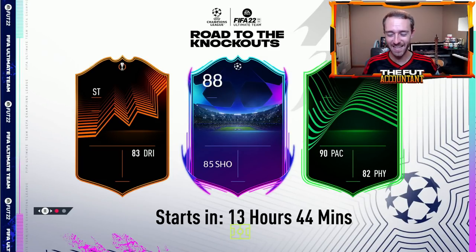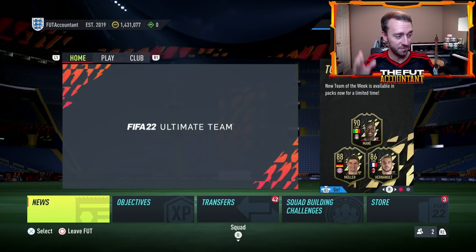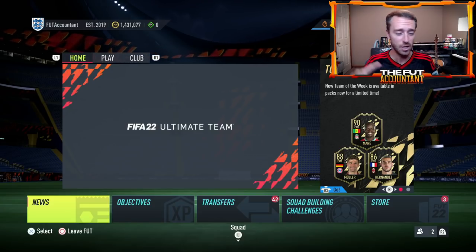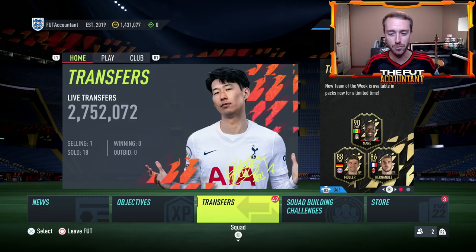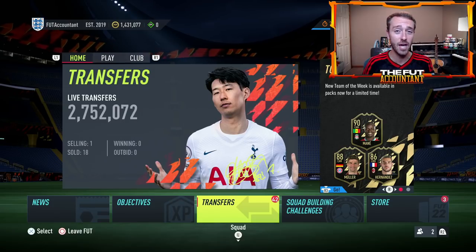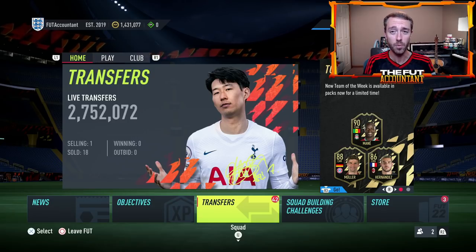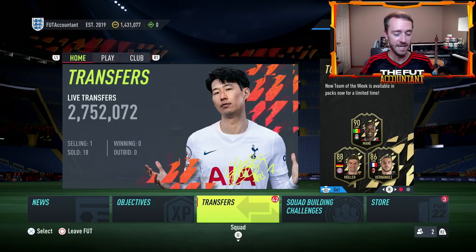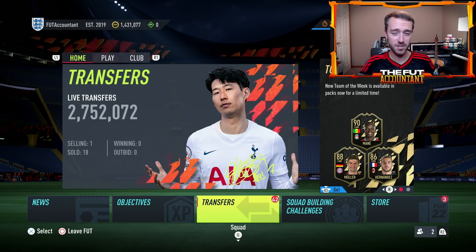Hey guys, it's Nade, aka the Foot Accountant. Welcome back to the channel. Road to the Knockouts is here in FIFA 22 Ultimate Team today — the brand new promo featuring live cards, confirmed for the Champions League, Europa League, and Conference League, all dropping inside the game today. I want to take you through what I think is going to be a huge day on FIFA this Friday.